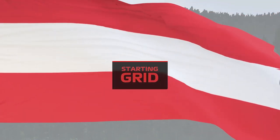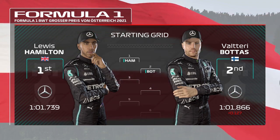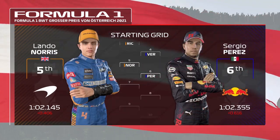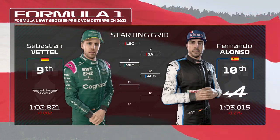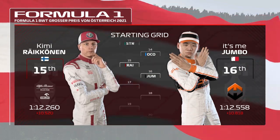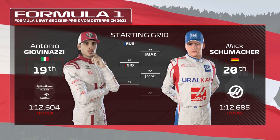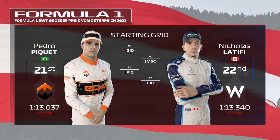Let's run through the driver grid order. Lewis Hamilton lines up on pole position and Valtteri Bottas alongside. Looking at the rest of today's grid: Ricciardo, Verstappen, Lando Norris and Perez, Leclerc, Sainz, Vettel and Fernando Alonso, Gasly, Tsunoda, Lance Stroll and Ocon, Raikkonen, Wang, George Russell and Nikita Mazepin, Giovinazzi, Mick Schumacher, Piquet and Nicholas Latifi. Now it's time to head down to the track.